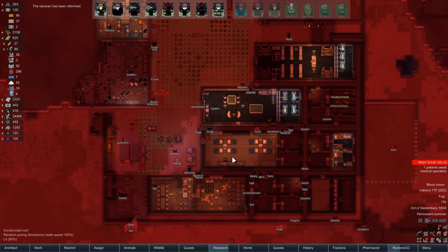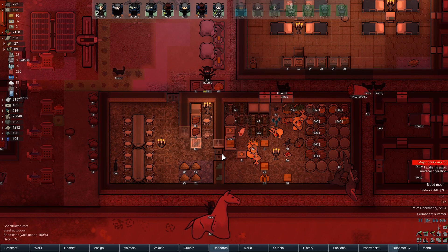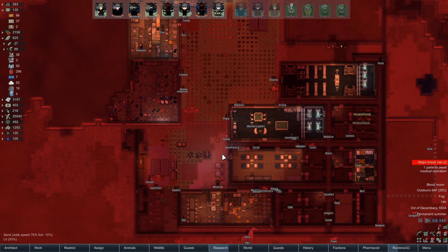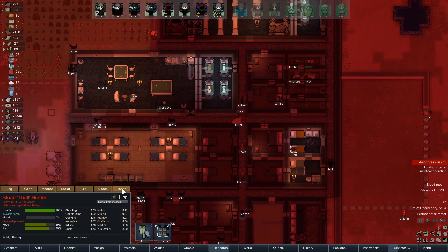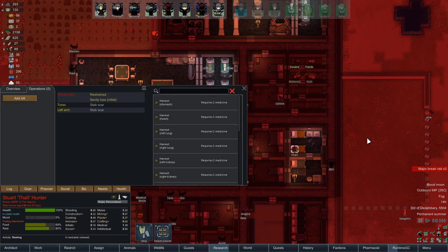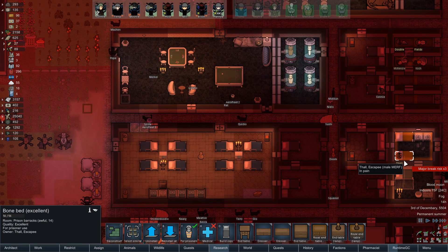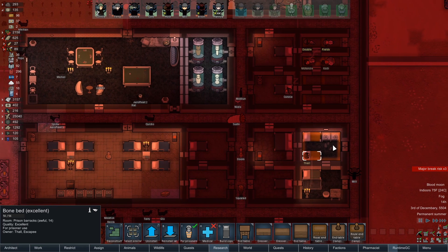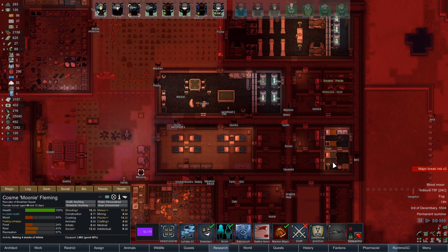I'm so excited about it. Moony is making kibble right now, and that's good, because I don't want our animals to starve. I forgot about something here. So we're going to remove that bed and move one of the medical beds in here. I think that's a good idea because I'm tired of surgeries failing constantly. So I think this will be a good thing to do.